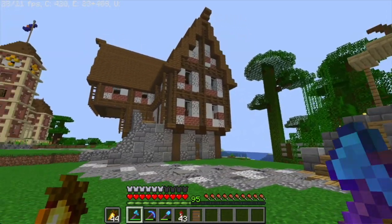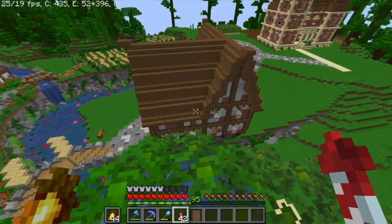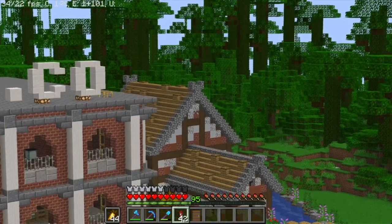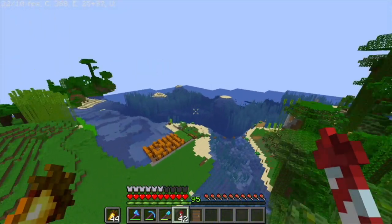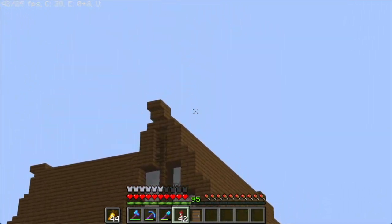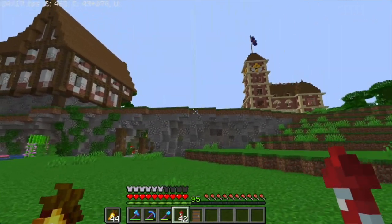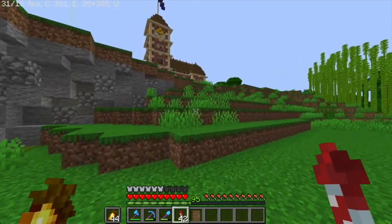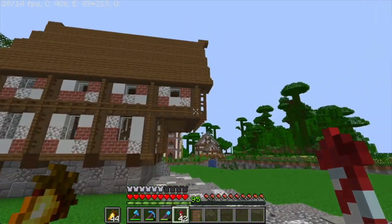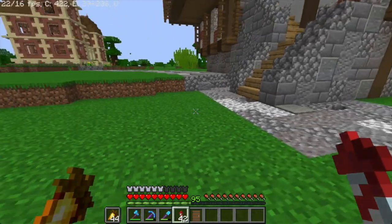And there you have it — the first building, or I'm going to call it the first commercial building, on this side of town. I think it turned out really, really epic. I really love that color palette with the bricks, diorite, and concrete. I felt like I didn't do it justice with that other building, so I thought I'd use it again for this one. I love how I used these fences over here — it just gave it that much more life. I look forward to populating this whole area and basically creating the other side of town.